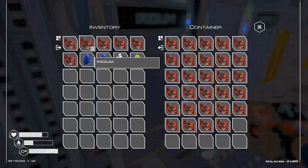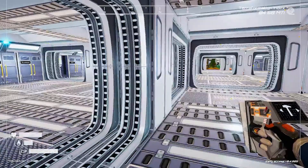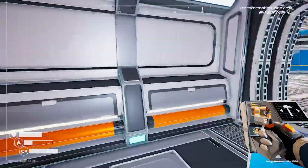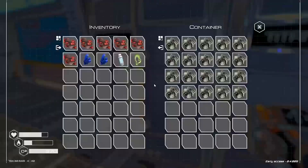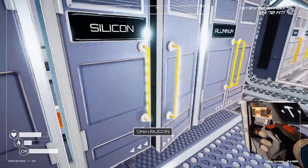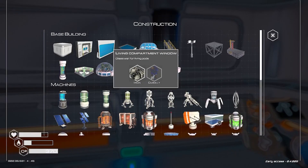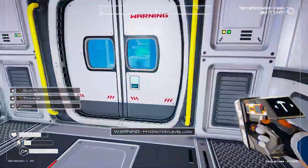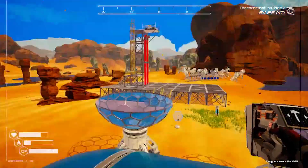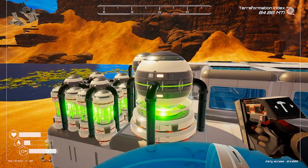I also need to build what's called a recycler. Let's see what my power looks like - 401, I'm doing great. I need to put in a door up here. Titanium and silicone. Out here are my nuclear power - I have four of the tinier ones and two of the big ones, so I'm doing great on power.